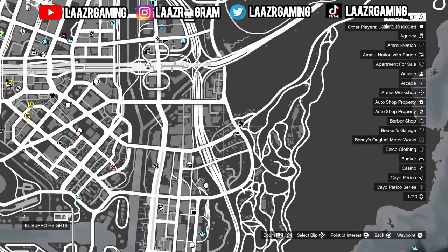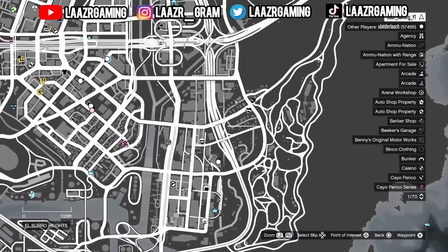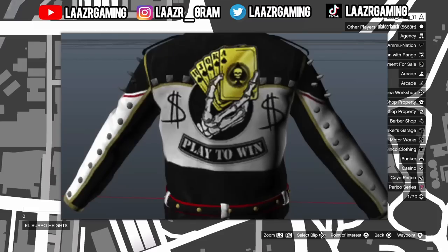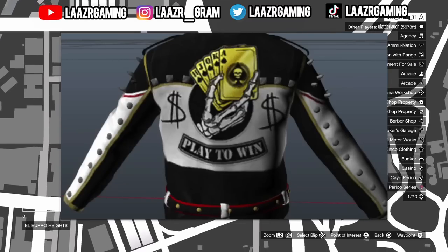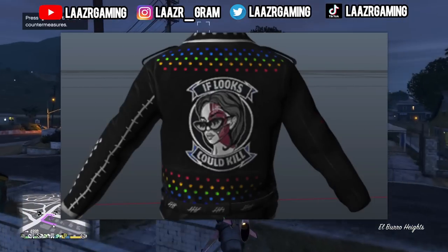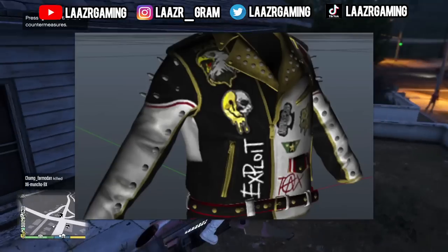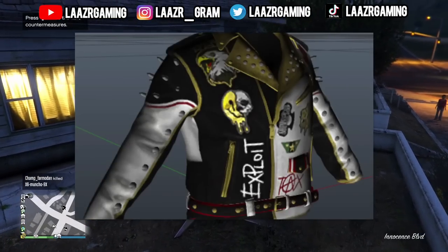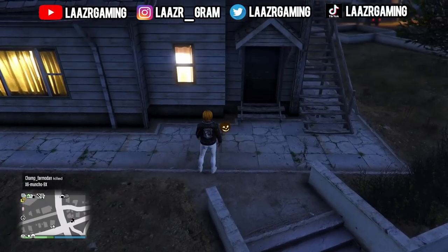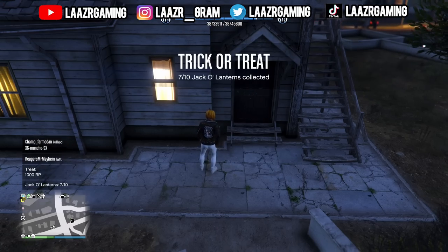Rockstar Games did add quite a few new outfits and clothing items with this Halloween update. A few weeks ago I spoke about coding that was found for these biker jackets — on screen you can see what they looked like in that video. I did say I had a feeling Rockstar would release these for the Halloween update, and of course they did. If you're wondering how I was able to glitch this jacket onto my character since it cannot be purchased, I'll leave a link to that video in the description.